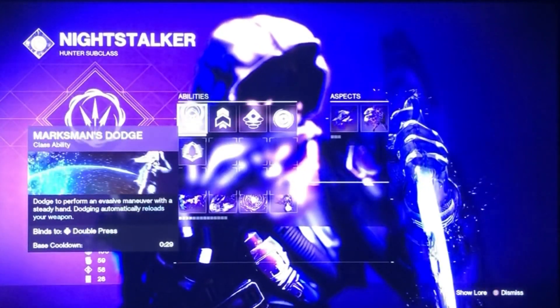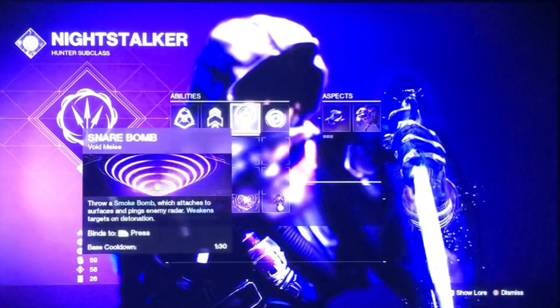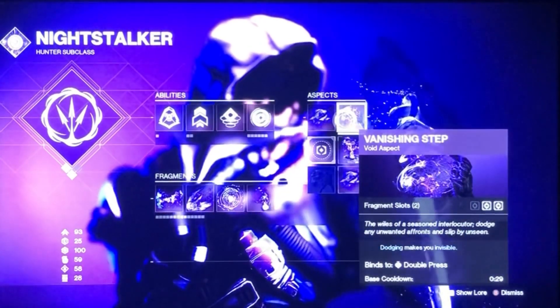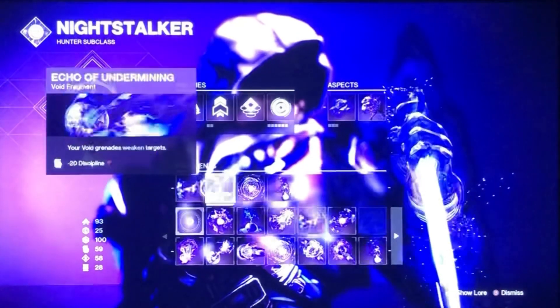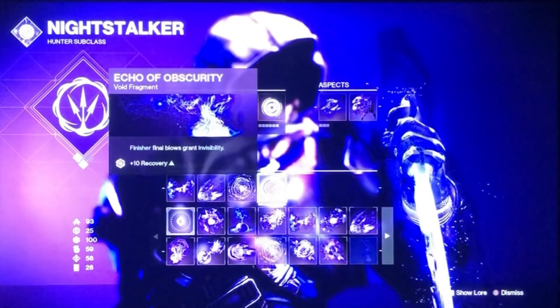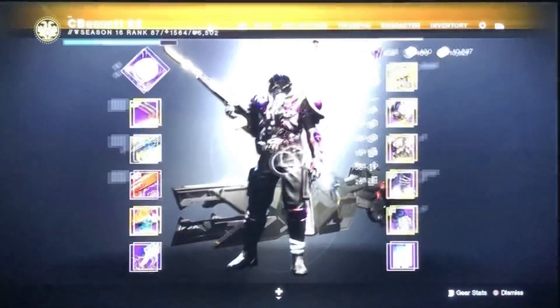For my Hunter build, I like to run the Night Stalker — my favorite subclass to play solo. Marksman's Dodge, so I can dodge reload with a Vortex Grenade. Stylish Executioner and Vanishing Step are added in visibility, and then I like to use Echo of Remnants and Undermining so my grenade lasts longer and does more damage. The other two fragments are just for the stat bonuses — Mobility, Intellect, and Recovery.